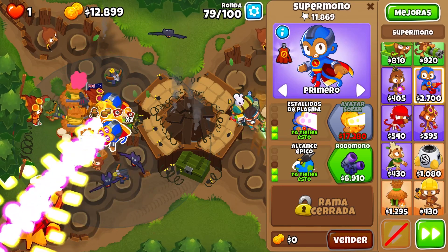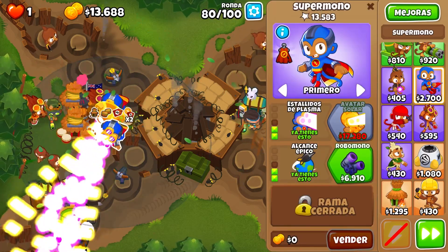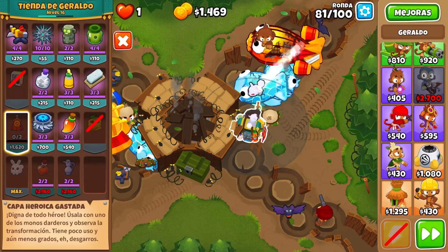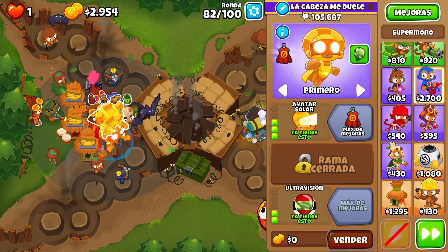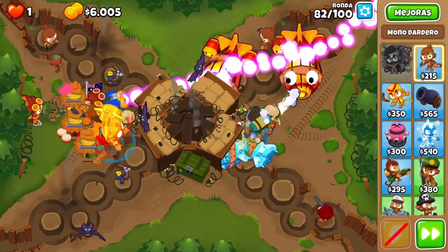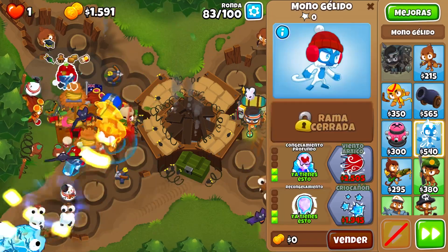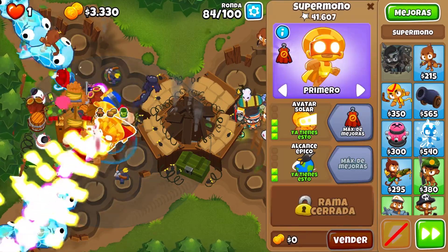Now I'm going to be getting the two sun avatars, and then we're going to be getting some support for them. For rounds 80 and above, you need to pickle the sun avatars and you need to make sure that pickles are on. This is the most annoying thing — I lost a run on X-Factor while recording because I forgot that the pickle buff was off. The pickle buff makes the sun avatars so much better, so you have to make sure it's on them. I got that other alchemist to 4-0-1, and the middle one to 4-2-0. Later on we'll get the other alchemist to 4-0-1. I'm getting the cryo cannons here in range of a 4-2-0 village. We'll get that last sun avatar, make sure we get pickle, and we're good to go.